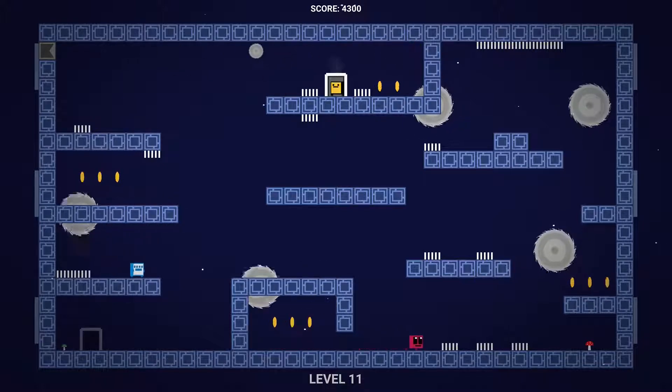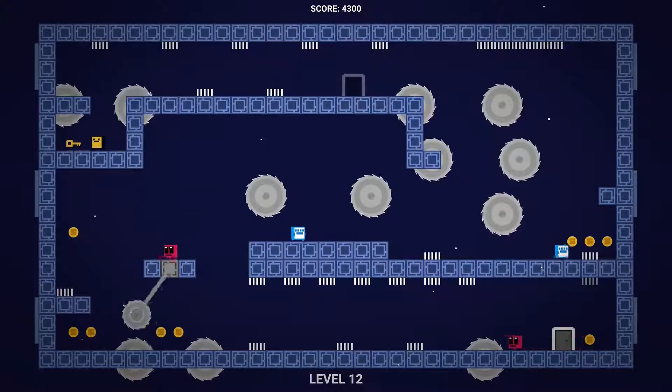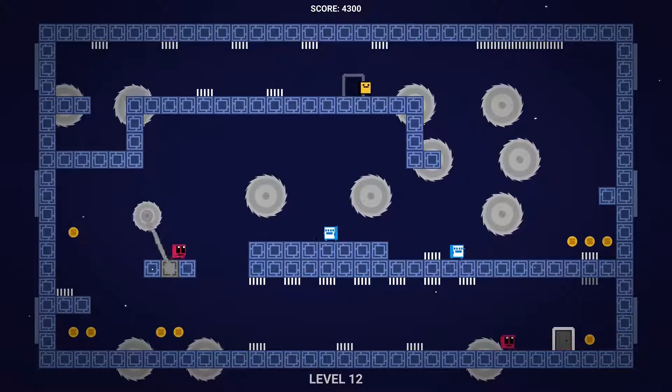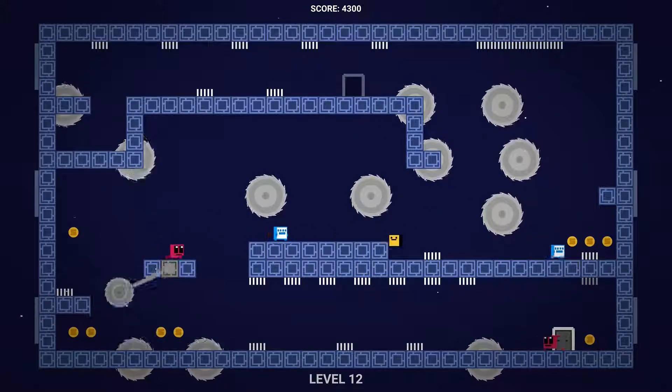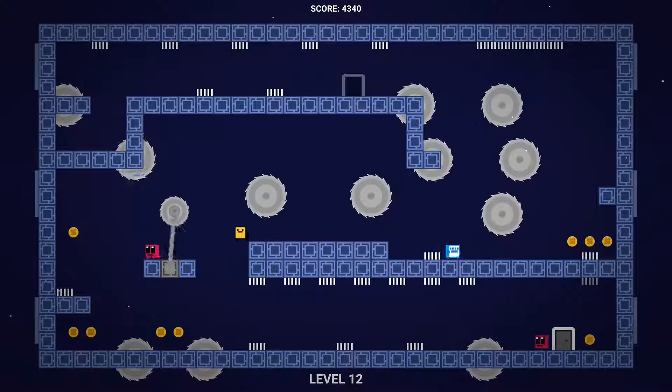Time this little saw blade launcher and then jump across over the spikes. Level twelve — jump across these spikes, wait for the saw blade to be at the bottom, pick up the key, and head back. Double jump down to get between these saw blades, head over here, jump on the blue guy, and wait for the spinning saw to go around.